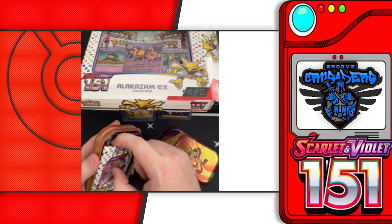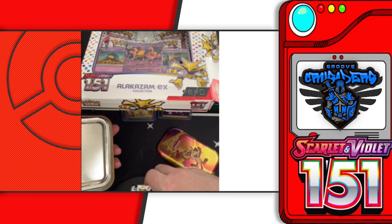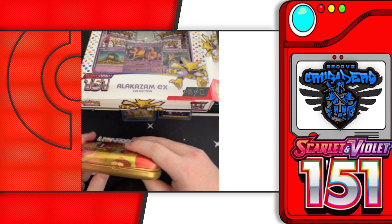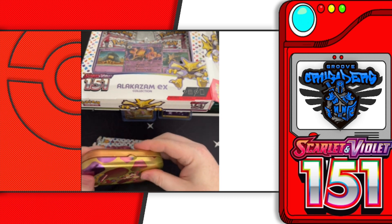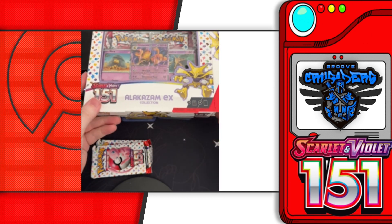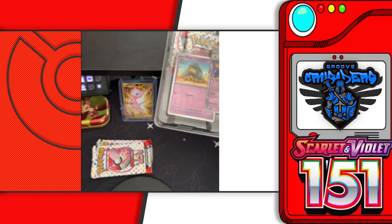The only problem I have with these tins is they shove the packs in here so tightly. Here we go — two packs of 151. We're going to get Alakazam's box open first, but we'll make sure those top two packs stay on top so we know exactly where they came from. Let's get the Alakazam box opened up.